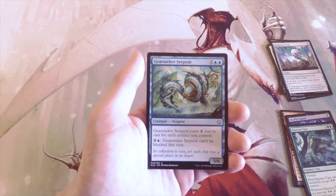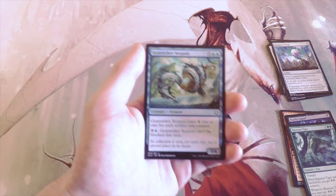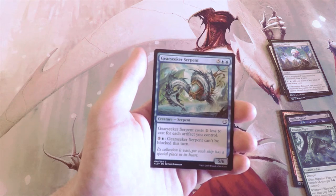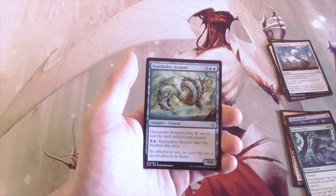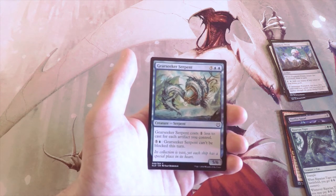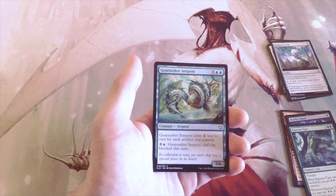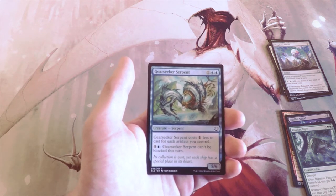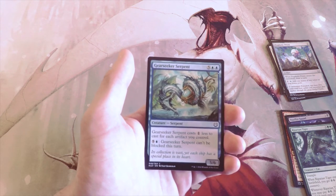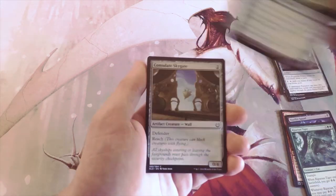Gear Seeker Serpent — five and two blue for a 5/6 Serpent. It costs one less to cast for each artifact you control, so if you're in an artifact-based deck this is definitely what I'd call a build-around card and your top end. It's huge amounts of damage, and for five and a blue you can actually make it unblockable, which is insane — it's a great mana sink. I don't know that I'd take this over the Tiger because it's more of a build-around, but this is very much an artifact format, so it wouldn't be the worst idea.